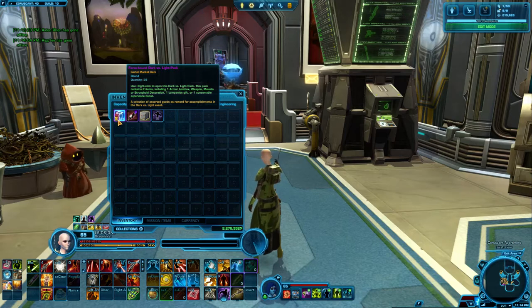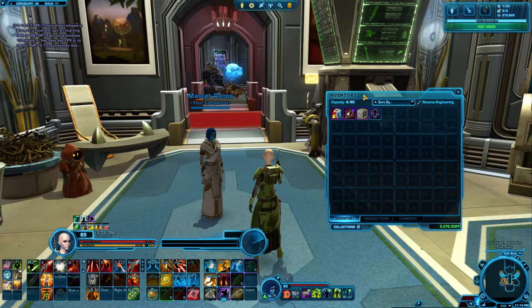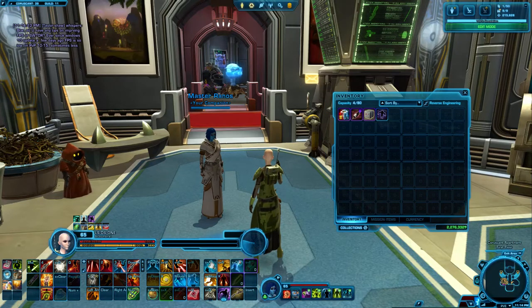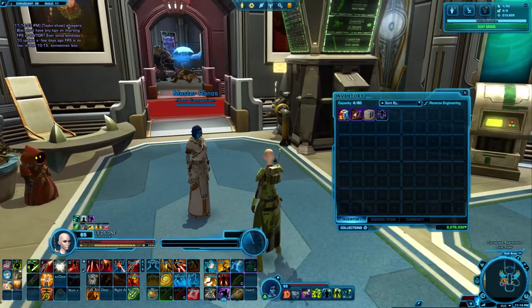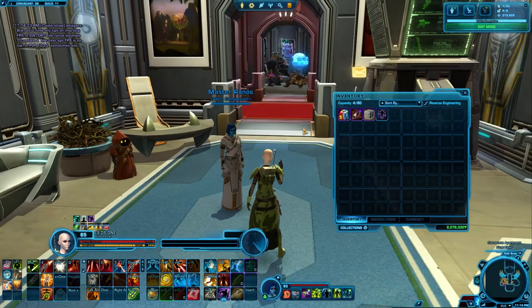But I did get a bunch of Dark vs Light Packs during the latest event. I got to the Eternal level — I think it's called — whatever the second highest one was. I figured I would just make a quick video opening them and showing off the other rewards as well. I don't have the rewards from the highest level, Legendary I think it was, because that's a lot of grinding and mostly stuff I've already done in the game. But I did do the second highest level for the packs and, more importantly, the experience boost armor. I really wanted that.